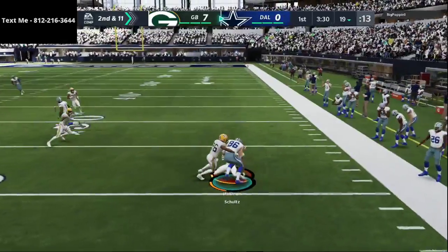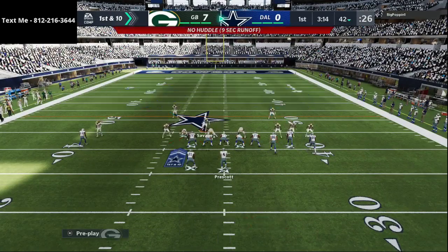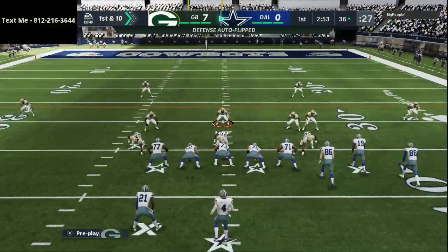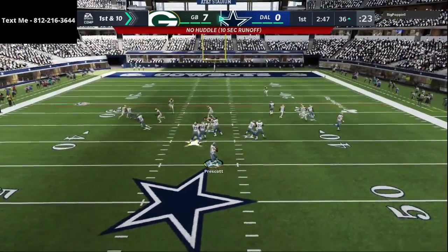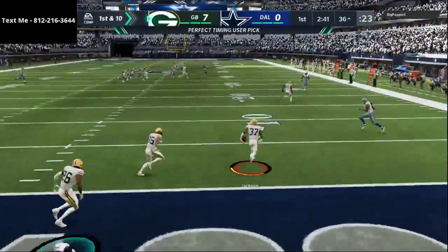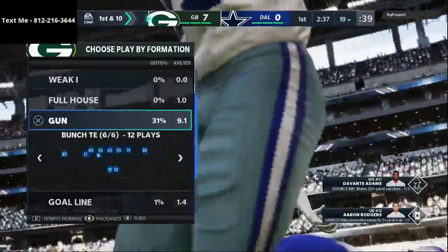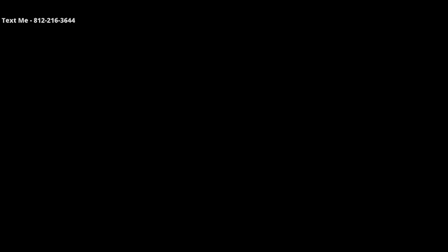That was just really bad user play by me. I clicked off of Savage — I should have known it would click me onto that other guy, and I could have potentially gotten a pick. The tight end is wide open again, and Amari Cooper with route tech was why he was able to get open there. If that continues, I'll switch my cornerback matchups as the game goes on. He throws it up and Jackson gets the user pick over the top — good defensive stand. He thought he could bomb me out of that Z spot with a double move route, but it didn't work out in his favor.